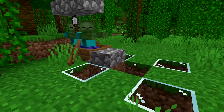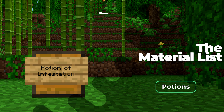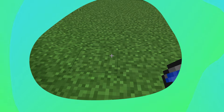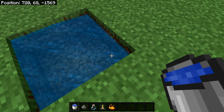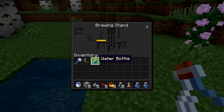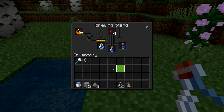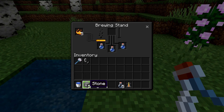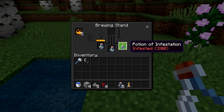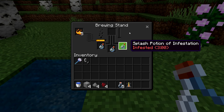That's the farm complete — now I'll show you how to use it. To use the farm you'll need potions of infestation. To make them you need stone blocks, gunpowder, nether warts, blaze rods, empty water bottles, and a brewing stand. Dig a 2x2 hole and place two water buckets on opposing corners to make an infinite water source. Place your brewing stand, fill three water bottles, then brew with blaze powder and nether warts to get awkward potions. Next add stone blocks to get potions of infestation, then add gunpowder to convert them into splash potions of infestation.